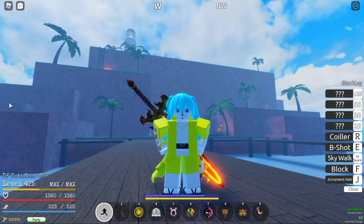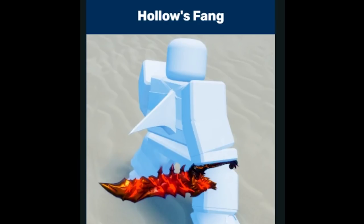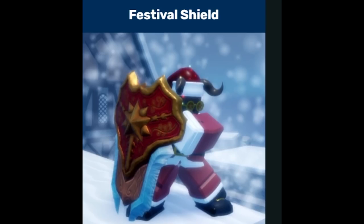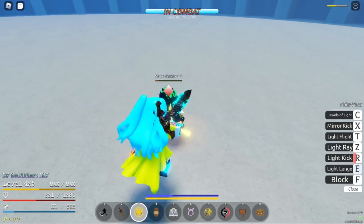Now for the event items that can likely only be obtained by trading. Santa's Bells, 7 base damage. Demon Jester Sight, 7 base damage. Hollow Fang, 5 base damage. Festival Shield, 7 base damage. Festival Lancer, 7 base damage. As of now, you can still get the Shield and the Lancer, so try your best.